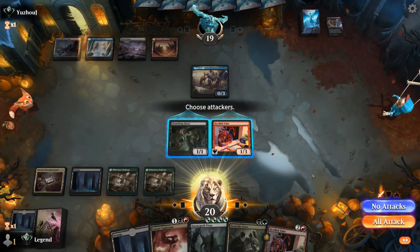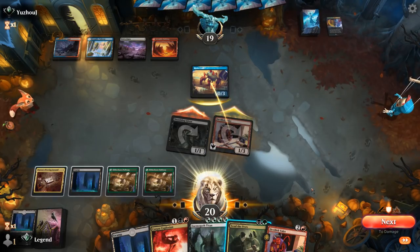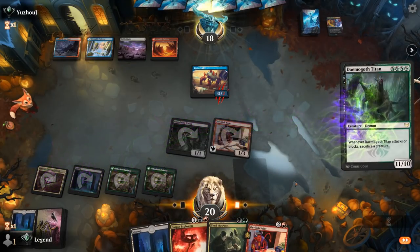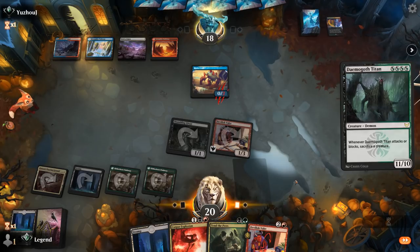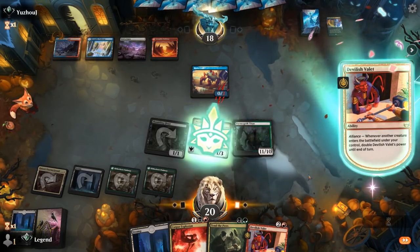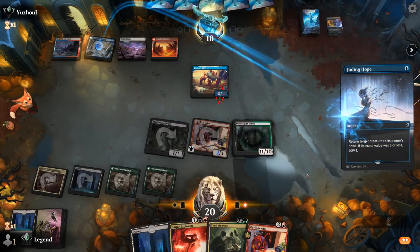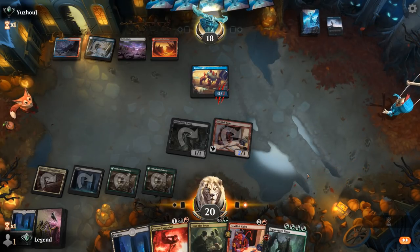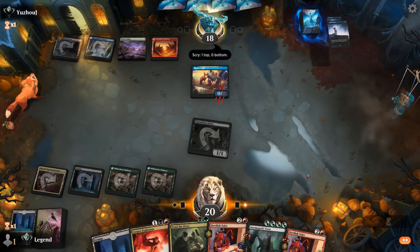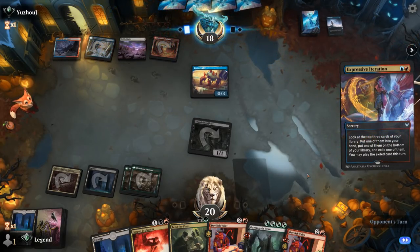We attack first in case they deal with Valet now. Titan resolves, but our opponent uses Fading Hope on Titan, then another Fading Hope on Valet. So it'll take a few more turns to set up the combo, but hopefully they're out of interaction now.